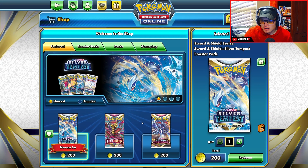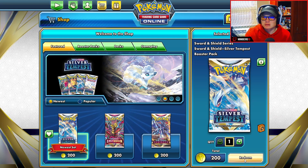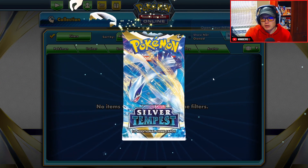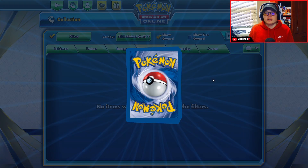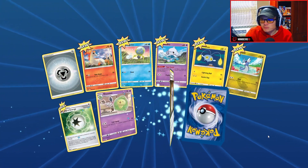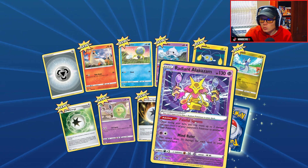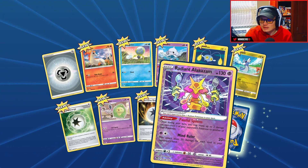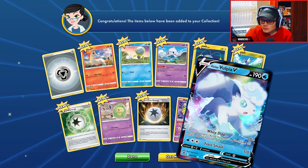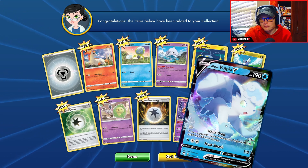I'm thinking, should we open up one of the new Silver Tempest packs just for fun? I have no idea what you can get in them, I haven't read anything at all. Let's guess Grass — but I honestly have no idea. Okay, Steel again. Two rare cards though — promising! First off, a reverse holo Radiant Alakazam — that's a nice looking card, not gonna lie.